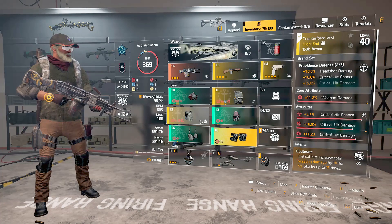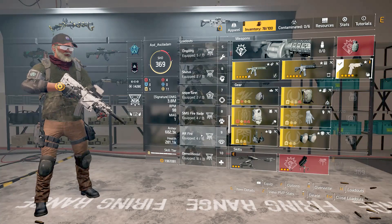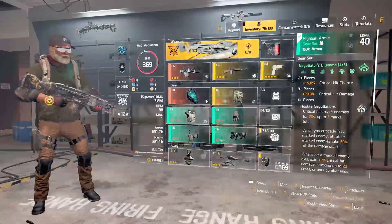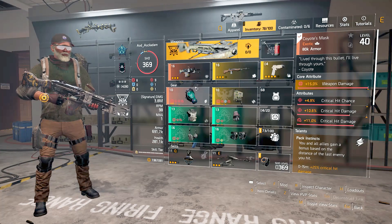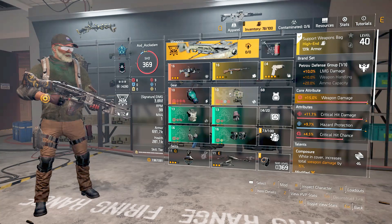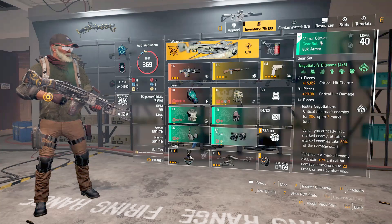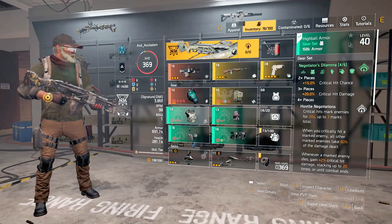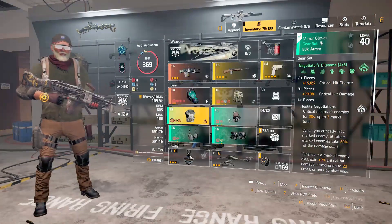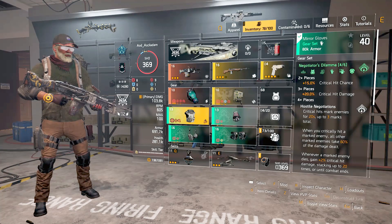Let me show you a little different variation on it. These are all just ideas — anytime somebody's showing you a build, you make it whatever way you want. On this one I'm running the Coyote's Mask and Petrov for the 10% LMG damage, plus crit hit damage and crit hit chance. I am running the chest, so I get the 3 to 5 marks. Sometimes I do it, sometimes I don't — they're both really strong, so it doesn't make too much of a difference.